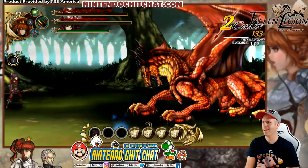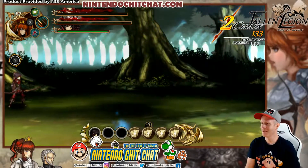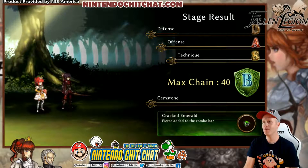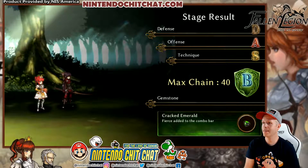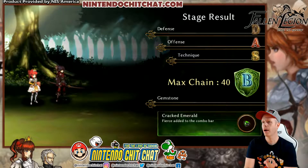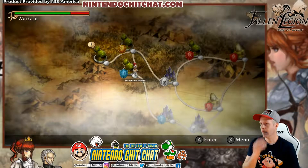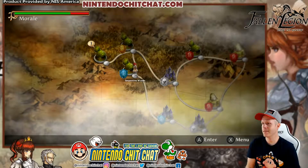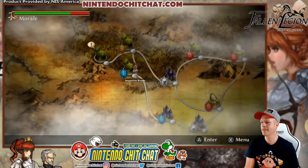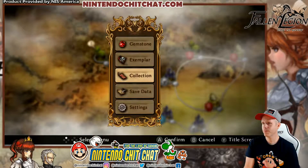I took him out. Wow, we died a lot there — actually I died more than when I first tried this level, so it's okay. Timing is really important here again. Yeah, we got a D in defense there, so still a bit rusty. But offense was A, technique S, and overall B. Max chain was 50, so we got a cracked emerald gemstone again — not bad. Really, you want to have good defense in this game, and we had raise the dead a couple times with like one exemplar left. That's pretty awesome guys.